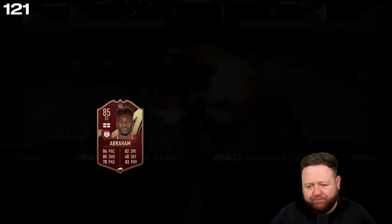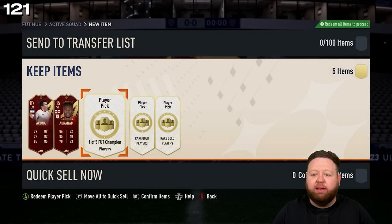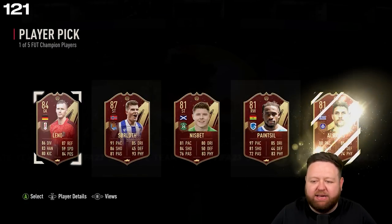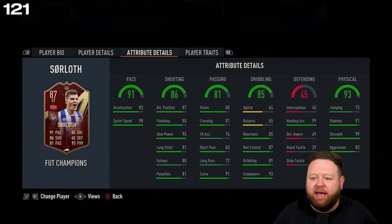Second player pick is an 85-rated Tammy Abraham — probably not usable, but again the sort of rating where I don't mind it if I get it in a red pick. Then we get ourselves the 87 Saulov — or Sir Lot, however you like to pronounce his name. Can you remember at the start of the game when he got his first in-form and the lengthy meta was a real thing? This guy was the 20,000-coin cheap Haaland and he was a beast.